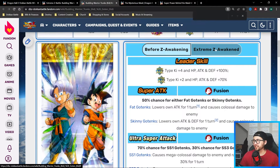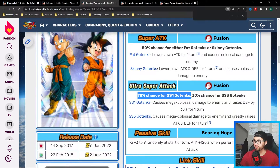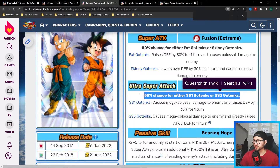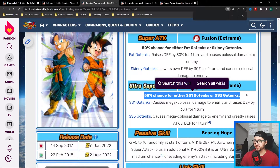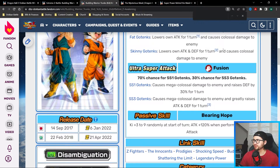Looking at the details of the AGL LR Goten and Trunks after their Extreme Z Awakening: the biggest thing to point out is the 70% chance for Super Saiyan 1 Gotenks and 30% chance for Super Saiyan 3 Gotenks. After their EZA, it goes to a 50/50 split for the chance to become Super Saiyan 1 or Super Saiyan 3 for their Ultra Super Attack — very, very good.